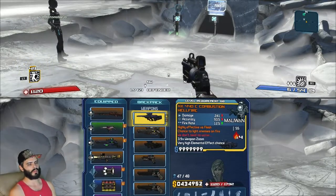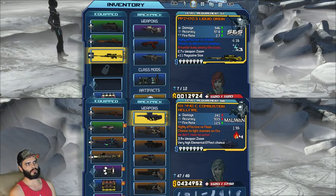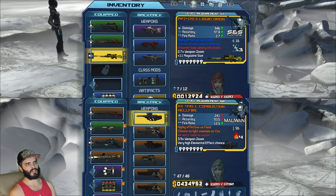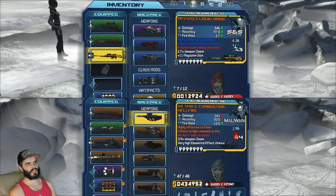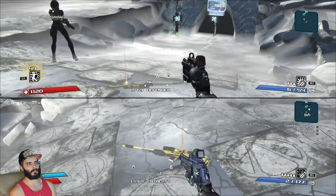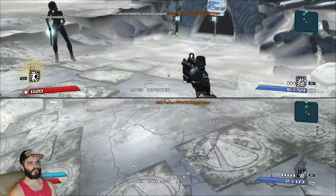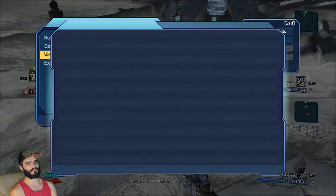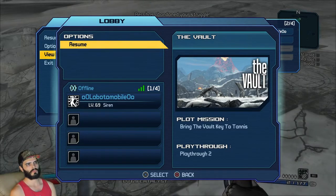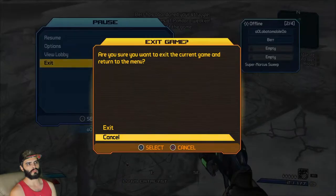On the PS4 generation it works just like with the Switch. What I have here is I'm duping the Liquid Orion because I want both characters to have it. With the secondary character that has the Liquid Orion, I'm going to drop it, and then with the main character that does not have it, I'm going to pick it up. Main character goes to view lobby, and then with the secondary character's controller, press circle to quit out.